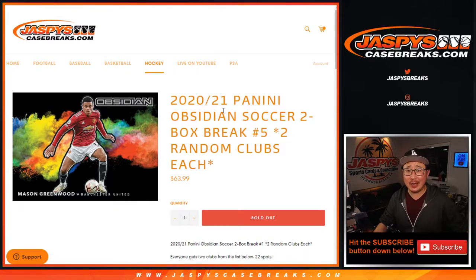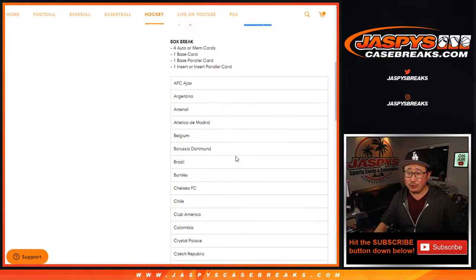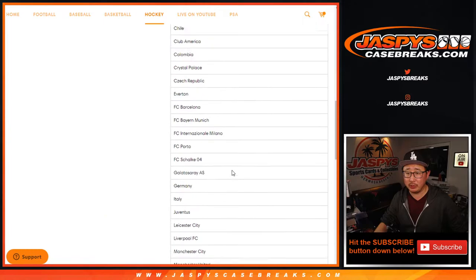Hi everyone, Joe for Jaspi's CaseBreaks.com. Happy Friday. Coming at you with some Panini Obsidian Soccer — brand new release. We've been flying through a lot of these two-box breaks. Big thanks to everybody right here in break number five. One spot gets you two teams, so there's 44 teams because we sold 22 spots.